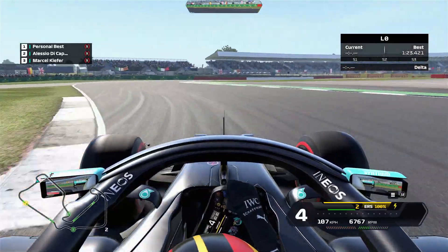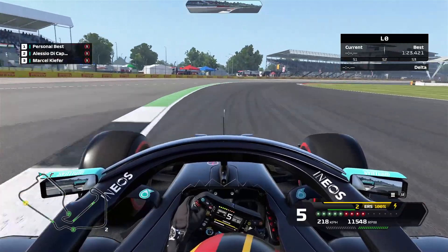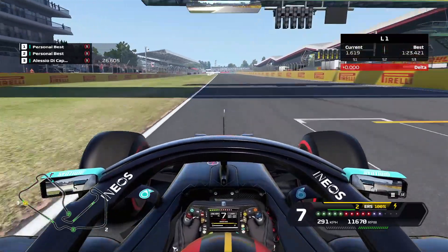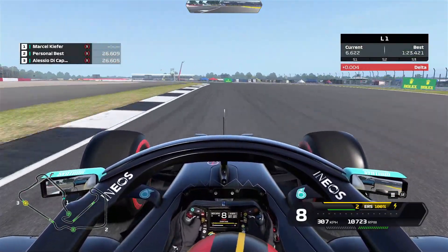Do I even have to say — get a good exit out of the final corner, short shift into fifth to get maximum traction. Early on the power, then don't go off track at the beginning because it will invalidate your lap. Now turn one is flat — clip it on the inside, don't cut it too much.